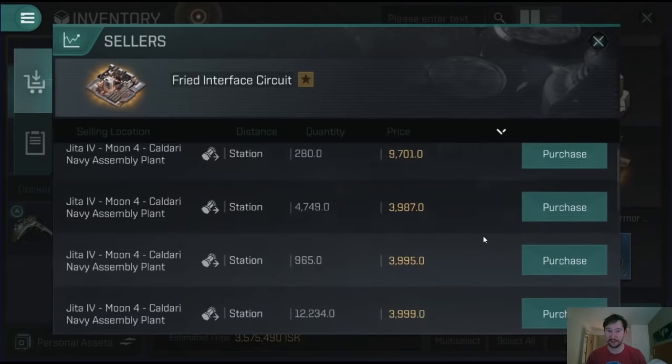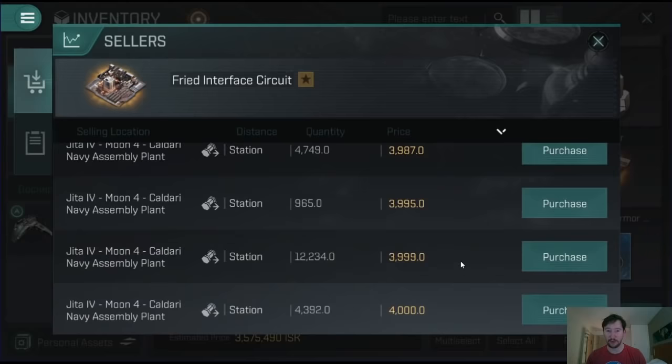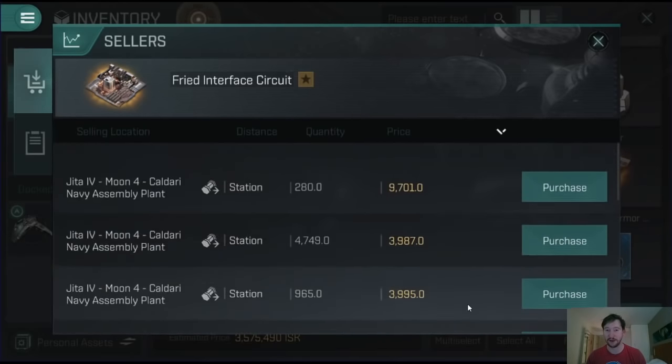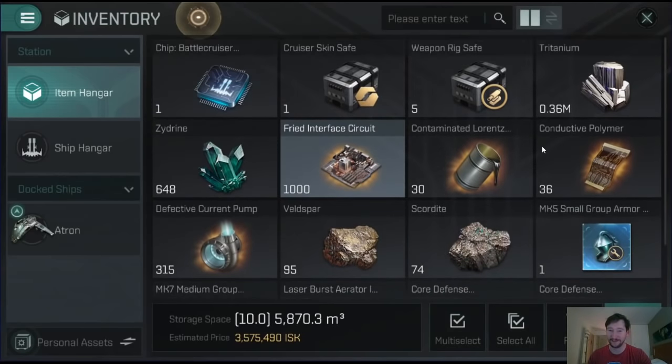What are they selling for right now? They've dropped below 4,000 - I bought them at 4,000 because the price a minute ago was 4,500. So I'm just going to hold on to these for now. I'm probably not going to sell all of them because I'd be making a loss at that price. I transfer everything over and then essentially end up selling things on the market because this character has my market skills.